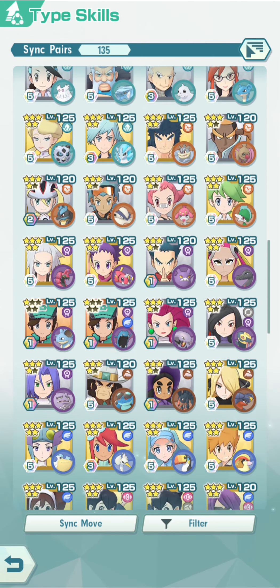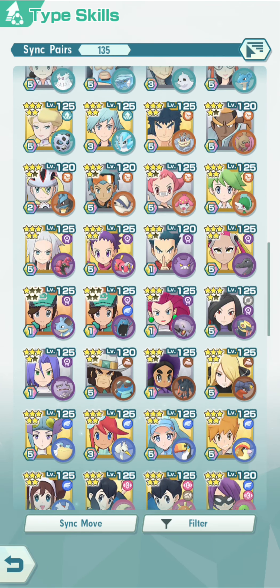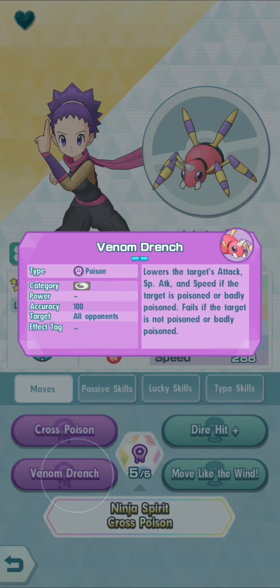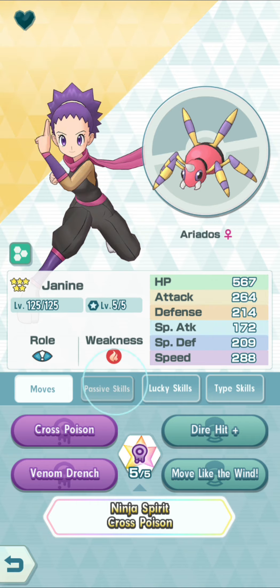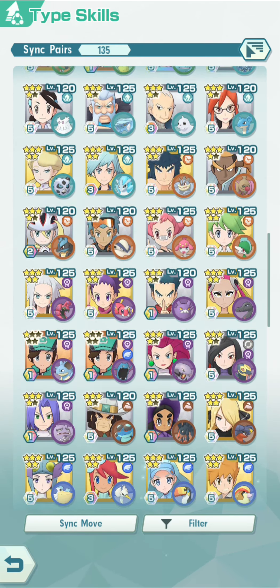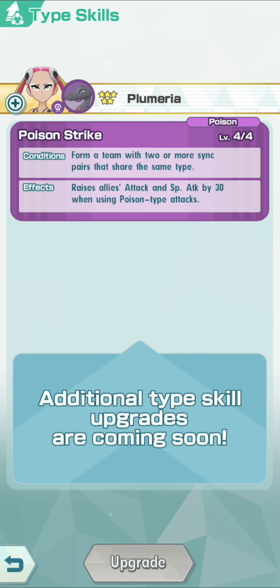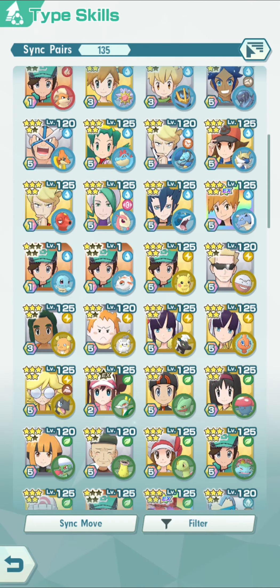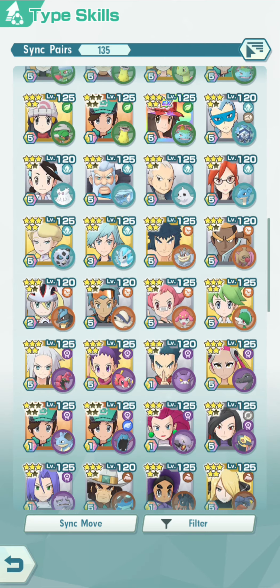Another good type to invest in is Poison. The Poison units work well together. Normally Janine has Venom Drench, which is excellent, but she's not great at poisoning by herself and it only works if the enemy is poisoned. So if you're going to use Janine with her dad Koga, you want to get those type skills. Somebody like Plumeria can also really benefit from having Janine on the team. I like to run Janine, Plumeria, and SS Leaf. SS Leaf is great at poisoning, Plumeria gets Toxic Power on her grid, and the extra boost from the type skills of having Janine does make a difference. I noticed they can clear stages a lot easier than before. So my top two types are Grass and Poison.